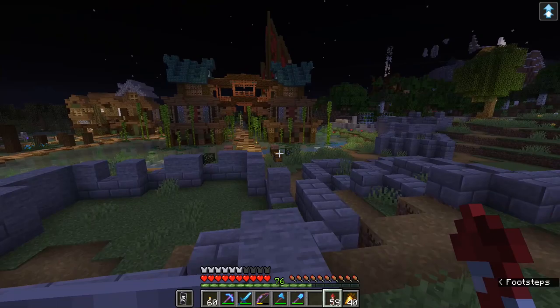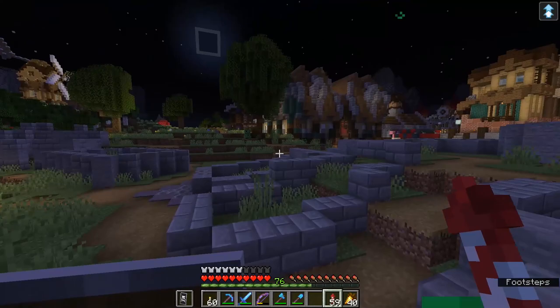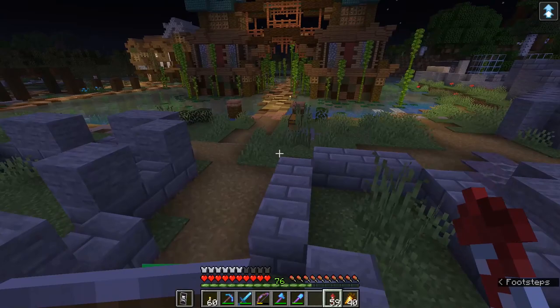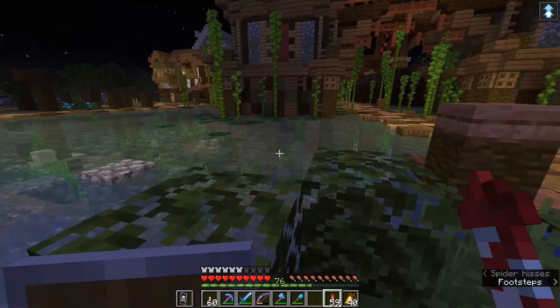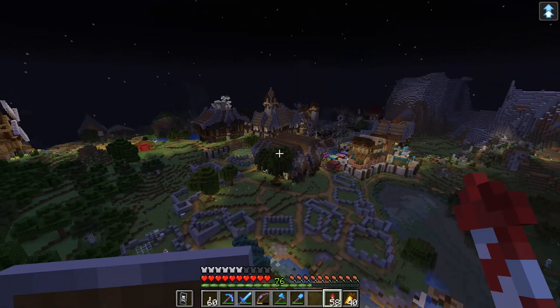I've never had much of a problem with it in single player because my ping to the internal server is very fast — it's all happening on the same machine. But transmitting to a machine elsewhere in the world takes time, so it wasn't really possible to take off from a standing start easily on a multiplayer server unless you had something to jump off of. But now we're able to take off with the greatest of ease simply because we can fly as soon as we leave the ground — as soon as you are traveling vertically upwards, you can activate your elytra.